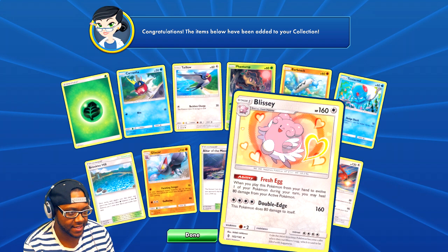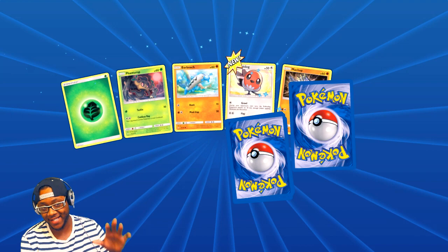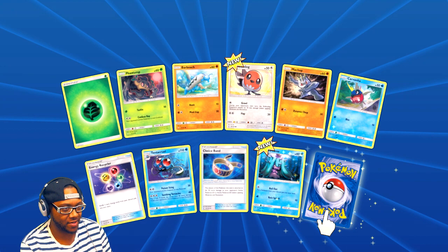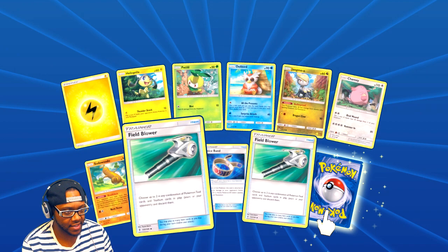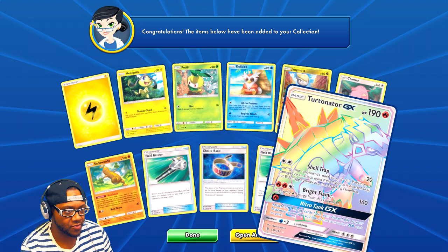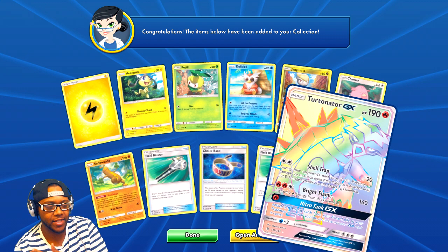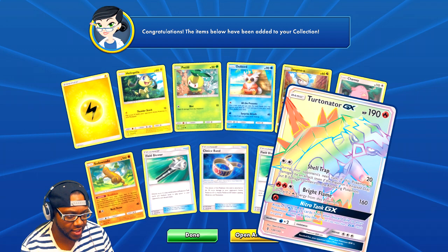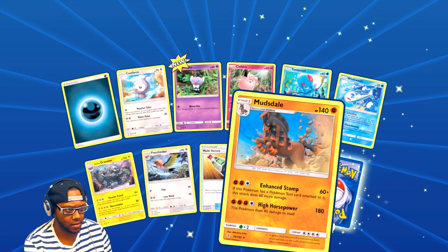Talonflame — I kept saying Typhlosion for some reason. It's a fire Pokemon. We might just do this pack opening today because it's taking longer than I thought — I thought it was gonna be like five minutes. But I keep talking about all the new Pokemon I haven't seen. We got Field Blower again. Now we got the GX form of that basic Pokemon from earlier — and this card looks freaking awesome, it's like a rainbow holographic.